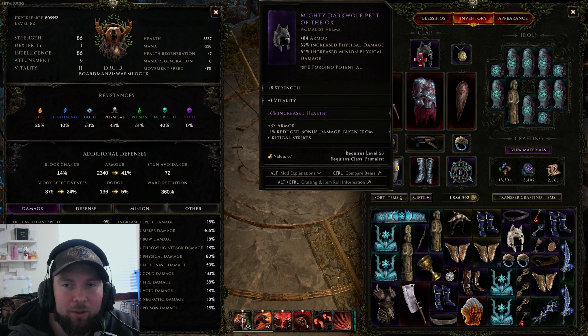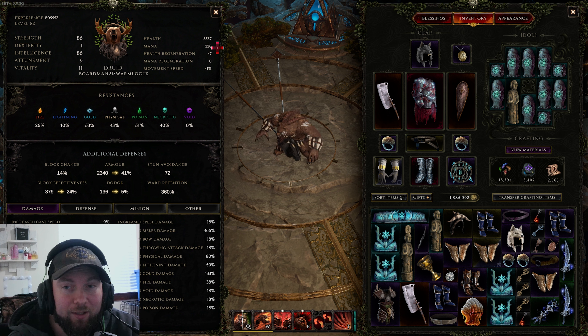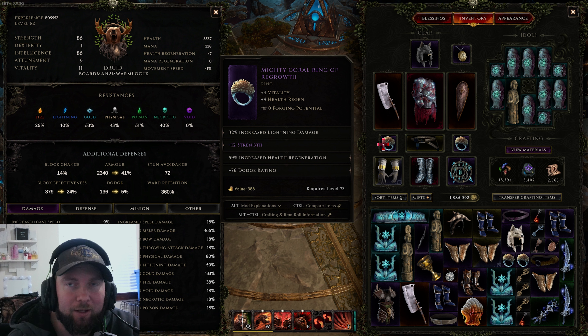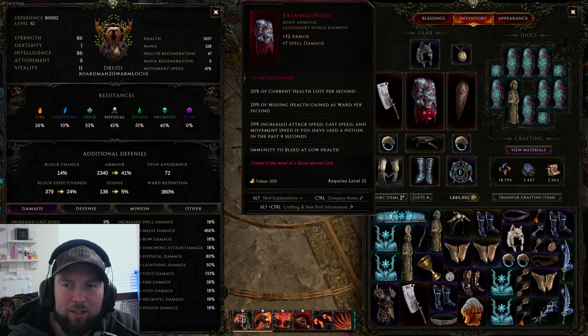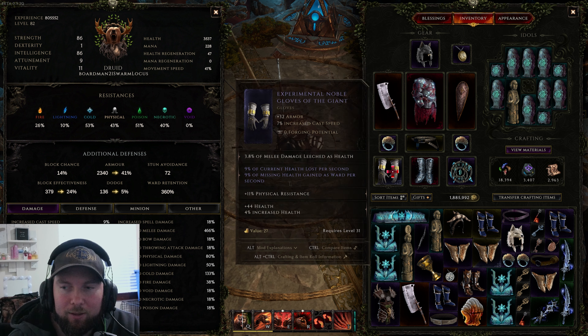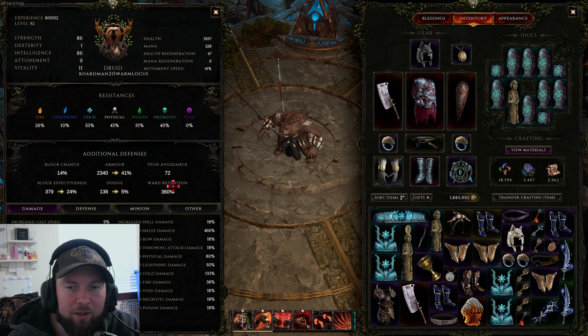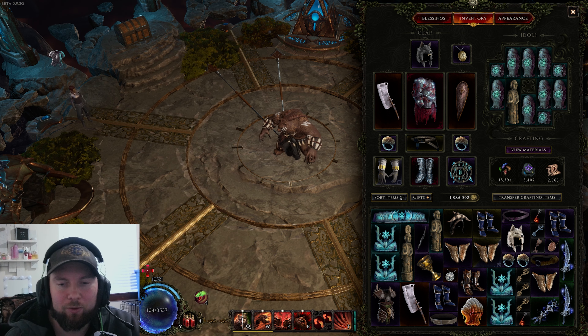I'm missing health in a lot of spots — I have armor instead of health in some slots, so we could have even more. My werebear currently sits at 3,500 health and I've seen people have well over 4,000 or even 5,000 on their werebears. Essentially you stack strength on everything, get as much health as you can, and then Zanglius takes a percentage of your missing health and turns it into ward every second. Combined with Last Steps of the Living and the experimental effects, along with ward retention from intelligence, you can get to 400–500 retention fairly easily.